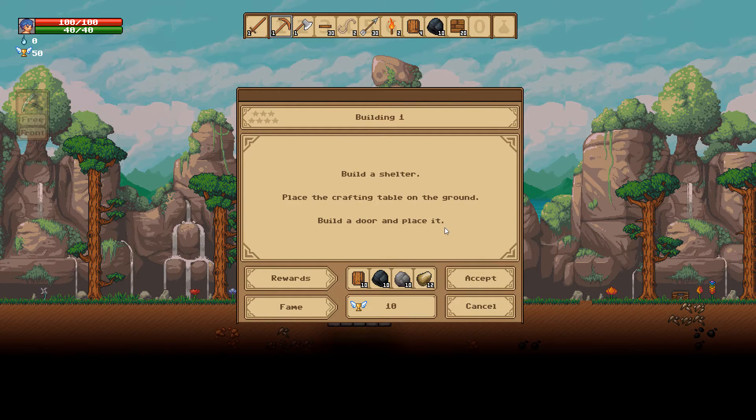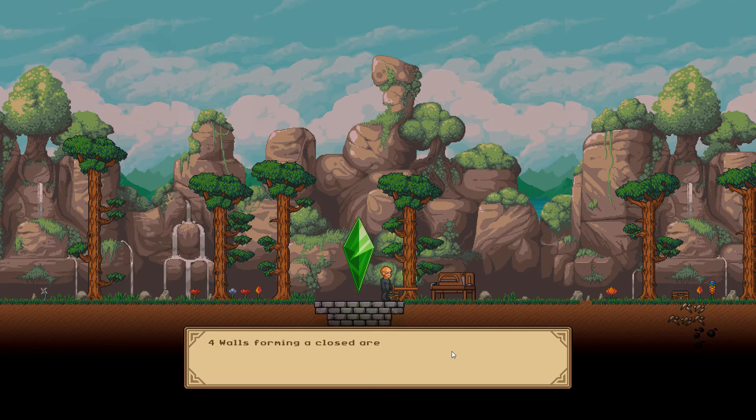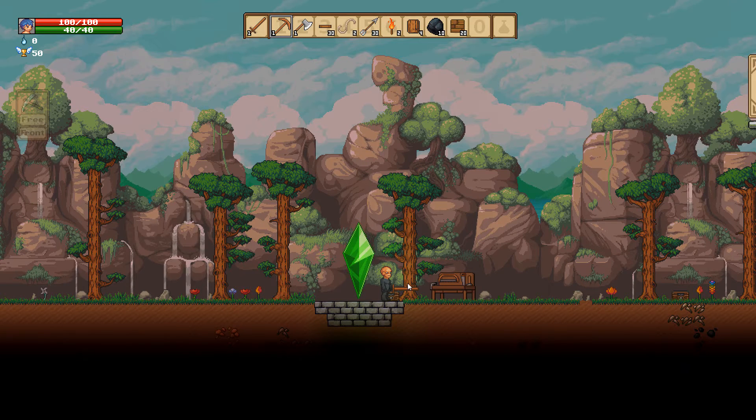Now place the crafting table on the ground, build a door and place it. It shows us the shelter requirements: four walls forming a closed area, a background wall, a door, and a source of light. This is the basic elementary shelter I want to put into place.